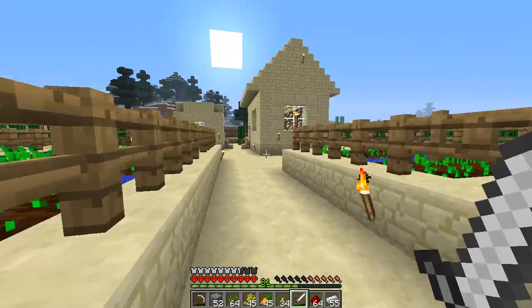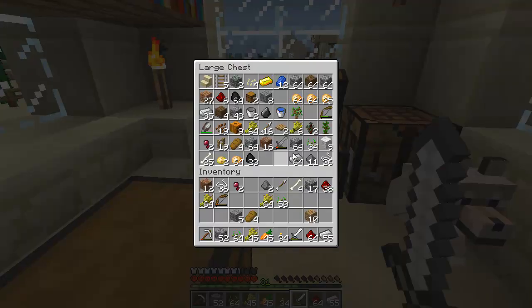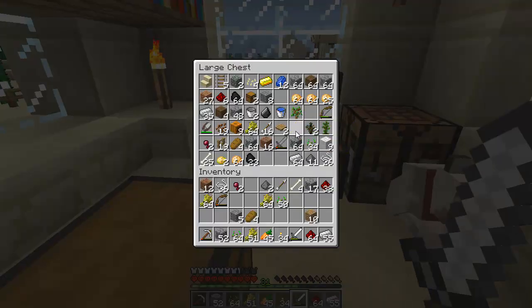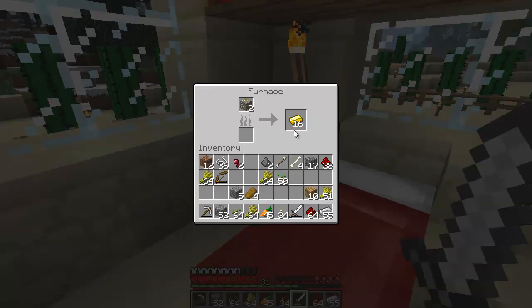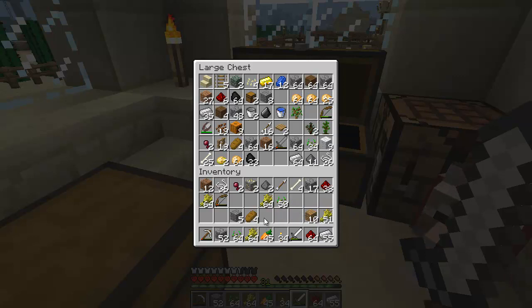We've got nearly three stacks of bread - wheat even. What's that? Gold - we've got 16. Put the blocks back in because I don't want to waste them. Redstone. Pumpkin - yeah I've got pumpkin seeds. Gunpowder - I don't even know if we've got any on here. We've got bones.